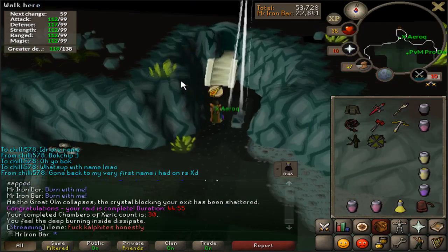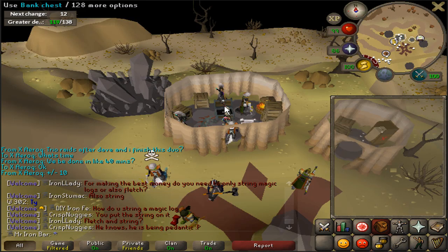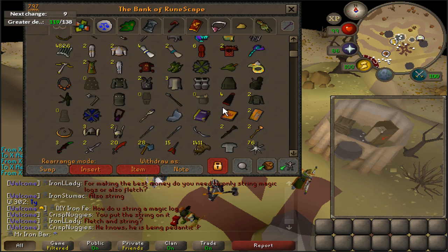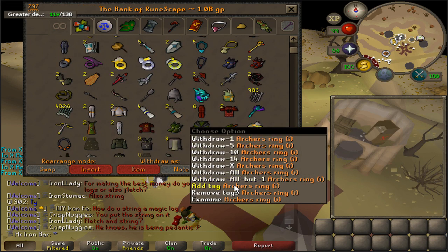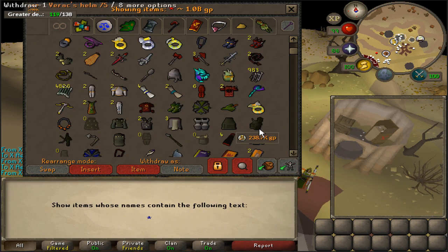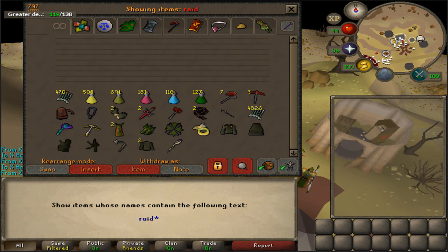That's almost like 20 raids since the first item I've ever gotten. There have been a lot of updates to the bank in Old School and one of the newer features is the ability to add tags. For example, I tagged everything I use for raids — I just type 'raids' and all the tagged items show up. Gearing up for raids was so annoying before, but this tag system is really nice. You can do it for any situation — farming runs, different bosses, whatever. Such an amazing feature.